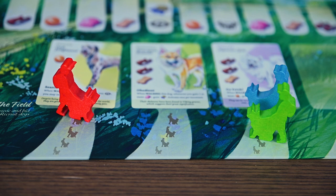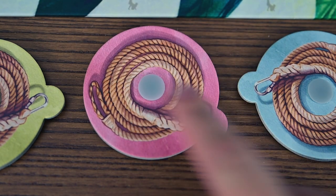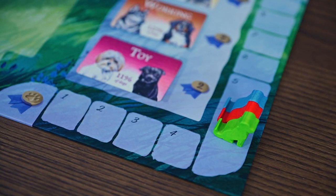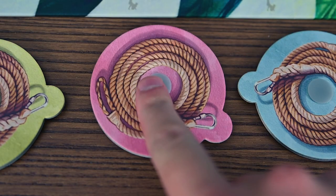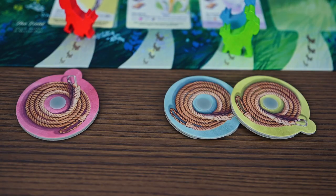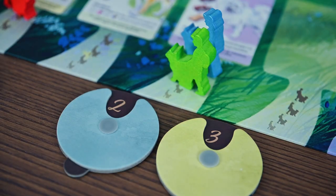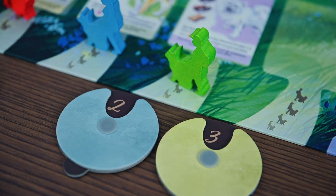In the recruitment phase you'll do two rounds of bidding. Each player will bid for the dog they want to attract to their kennel. They'll take turns placing their dog walker near the cart they want, but keep their bid secret until the end in case some of the dogs are contested. You'll be using reputation to bid and begin the game with five each. It's important to note that you can't change your bid once you've placed your walker.